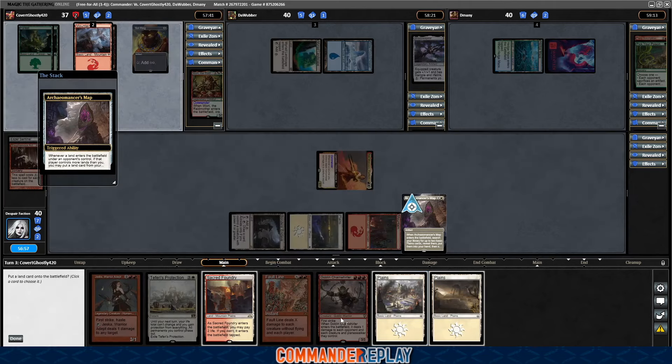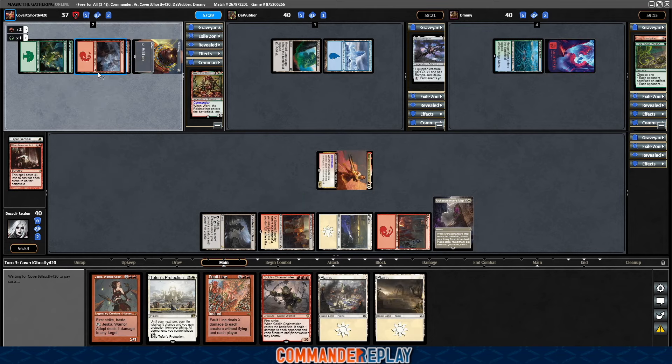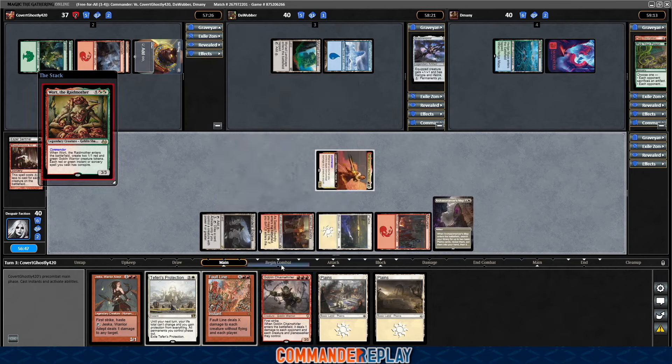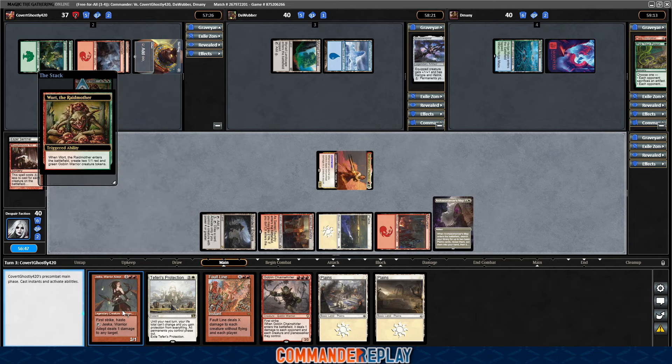There's a map trigger — that's why we did this. We'll get the Sacred Foundry right here, not paying the life. Are we on Worth the Raid Mother? Worth the Raid Mother. This is going to be some good card draw for us. We need a third red — Chain Whirler, you're killing me. Worst case scenario, we can still play this one.